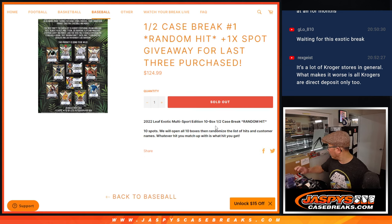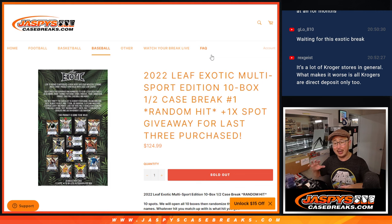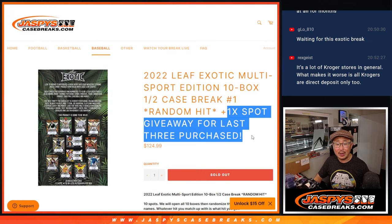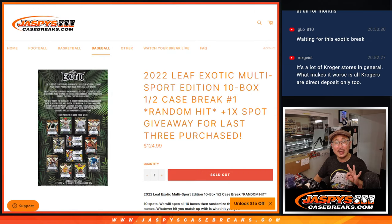So what we're going to do is we're going to open up the case, select which half — it's a 20 box case — we're going to select which half we're going to do. We're going to open up the boxes, type in the hits, and then randomize the names, randomize the hits, and see what you get matched up with. Also, we had a special little deal going on here — a one spot giveaway for the last three spots purchased.